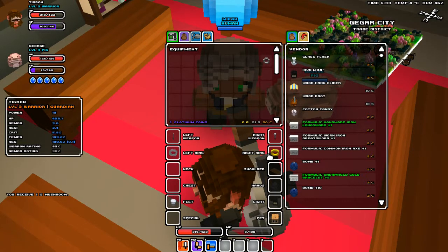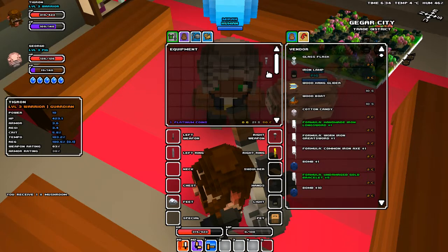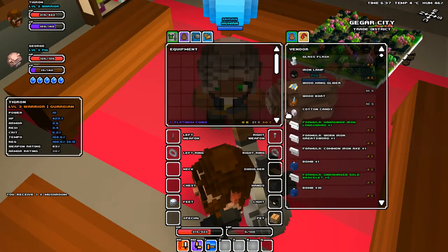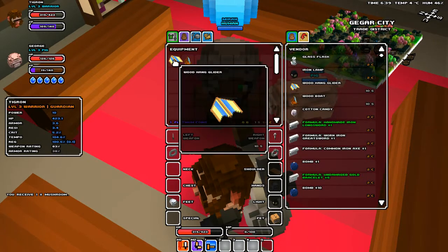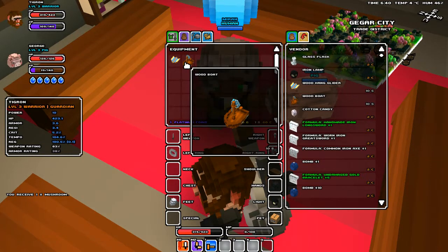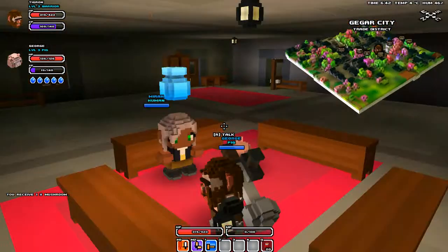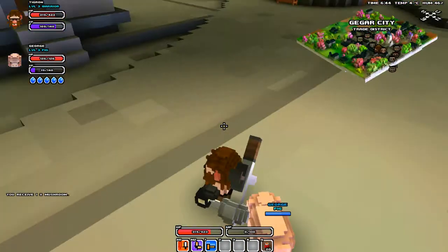I've got a silver ring and a gold ring, and they have critical and tempo. But this new ring is a lot better than my gold ring, so I'm going to switch them out and actually sell the gold ring. Which means now I can buy a hang glider and a boat! I can't use them quite yet, but that's quite a bit of money for those two things — and they're really good to have. I can't wait until we can go hang gliding, because that's a lot of fun. I don't know if I should have bought the hang glider and the boat, but let's check out the armor shop.